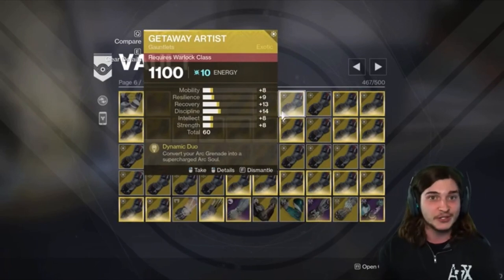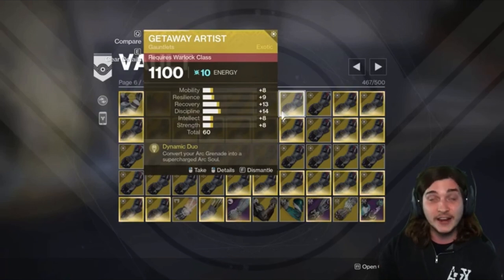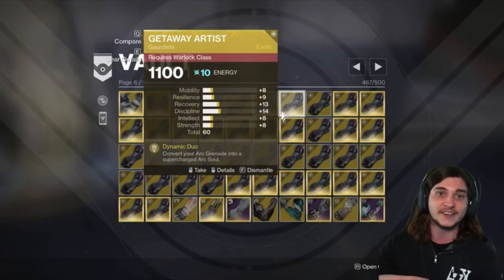Because if you don't... you can hold a total of 40 ascendant shards. You can hold 10 on each postmaster, and then 10 in your inventory. So, 40.